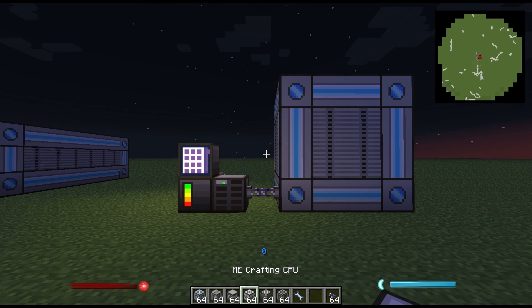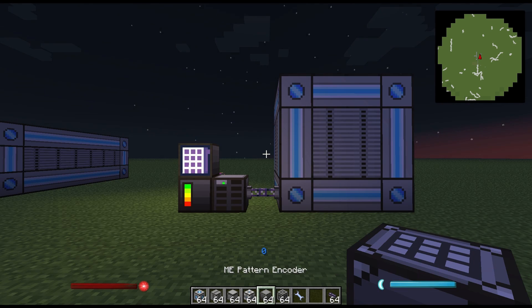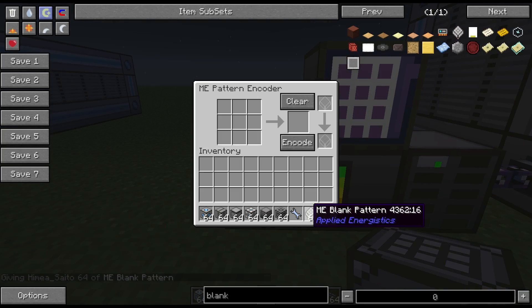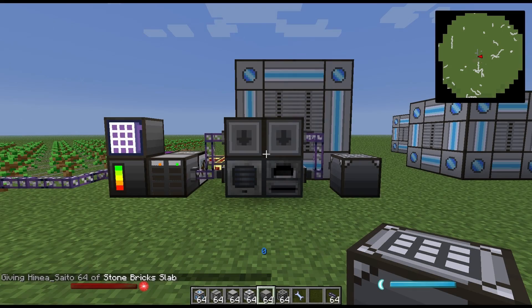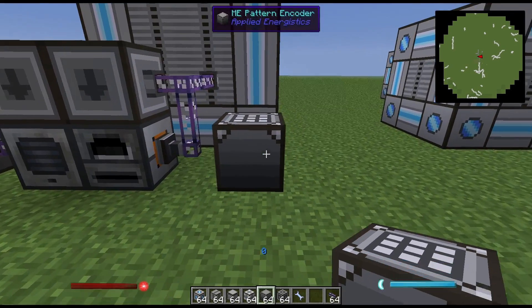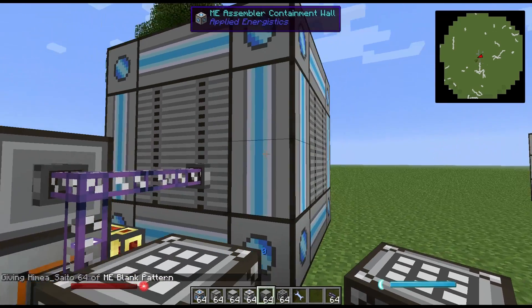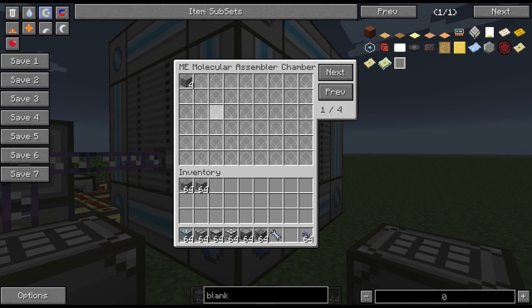The first step you'll need is to place an ME pattern encoder. The ME pattern encoder doesn't require any power, but it does require blank pattern disks. All you do is place the required materials into the encoder and you can see that it will show the desired output on the right. Once you have the output you desire, you hit encode, pull out the encoded pattern, and place it within the MAC processor. You can see that the blank pattern will turn into the recipe that you like.